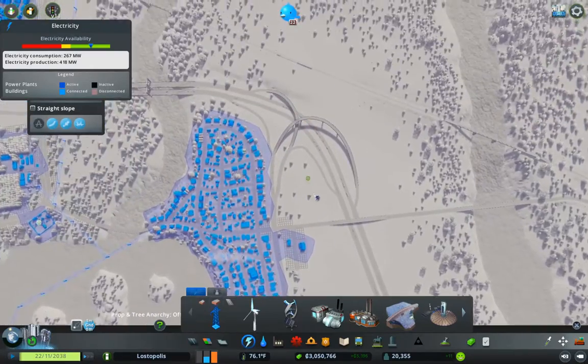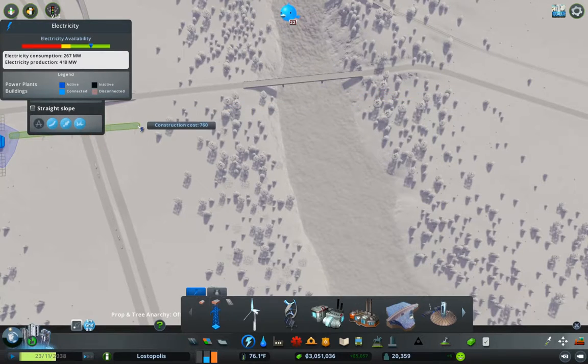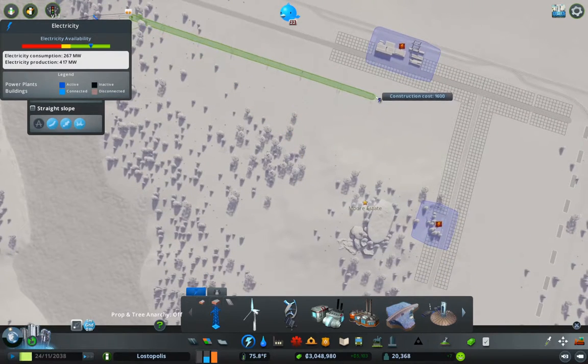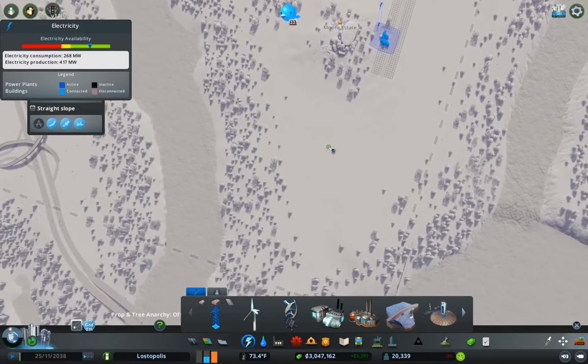Now we need to get electricity over there. Electricity is relatively easy — we can come across from here. Space already occupied — okay, we'll come across like this, and like this. So we have power now.